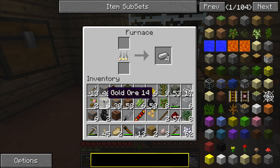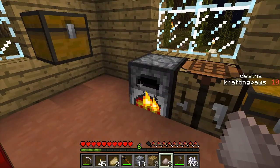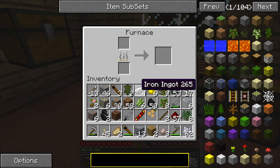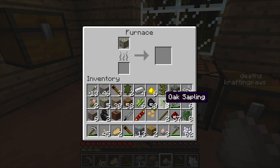There we go. Let's put this in here. It was — oh right, I'm gonna need to smelt a piece of gold. Please do not run out of power. Let's remove this stuff. Aw, it ran out of power.